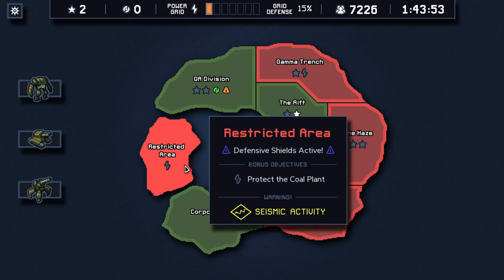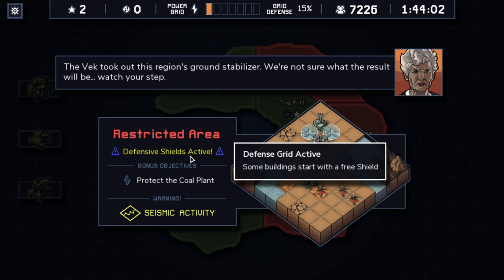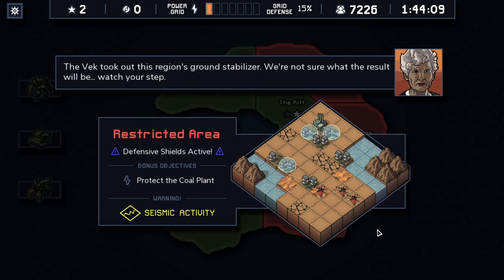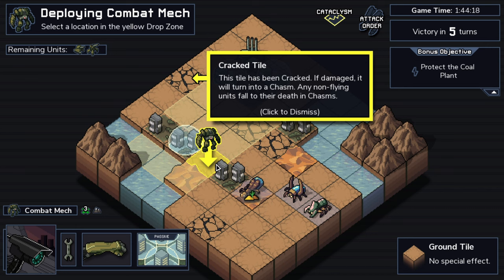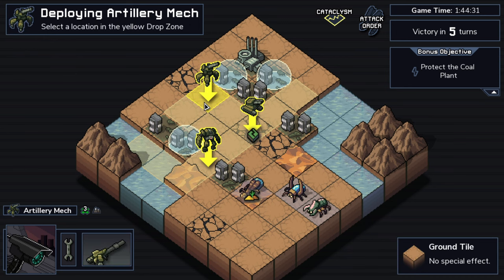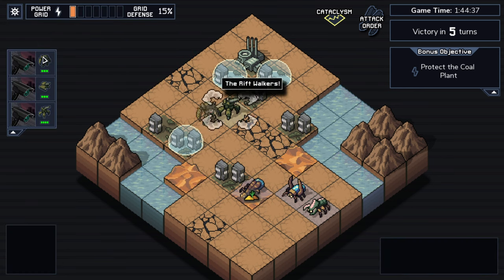Let's take a look at the next area — the restricted area — to see what the seismic activity is all about. The VEC took out this region's ground stabilizer; we're not sure what the result will be. Watch your step. Defensive shields are active — they all got shields. Protect the coal plant in the very back. The enemies are probably going to be circling up the first building immediately. I'm going to put my battle mech there and my artillery a little closer so it has room to move between both access points.